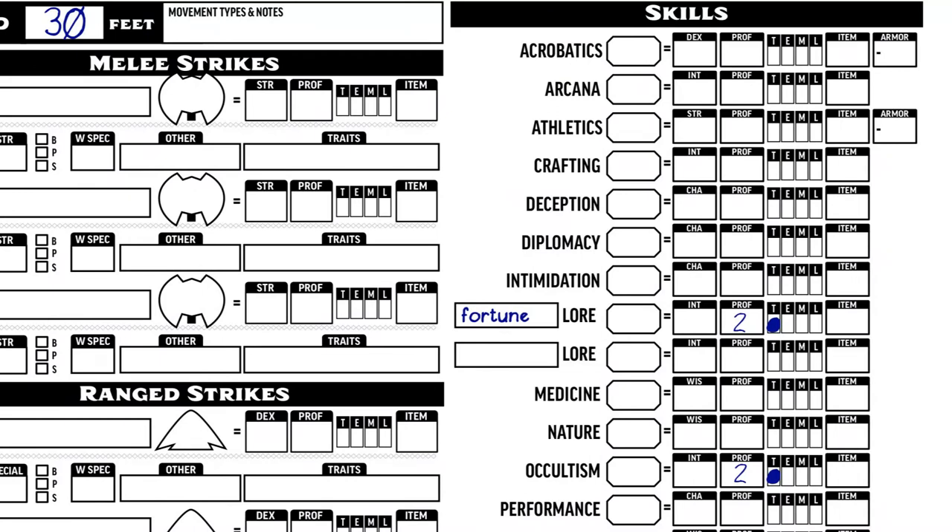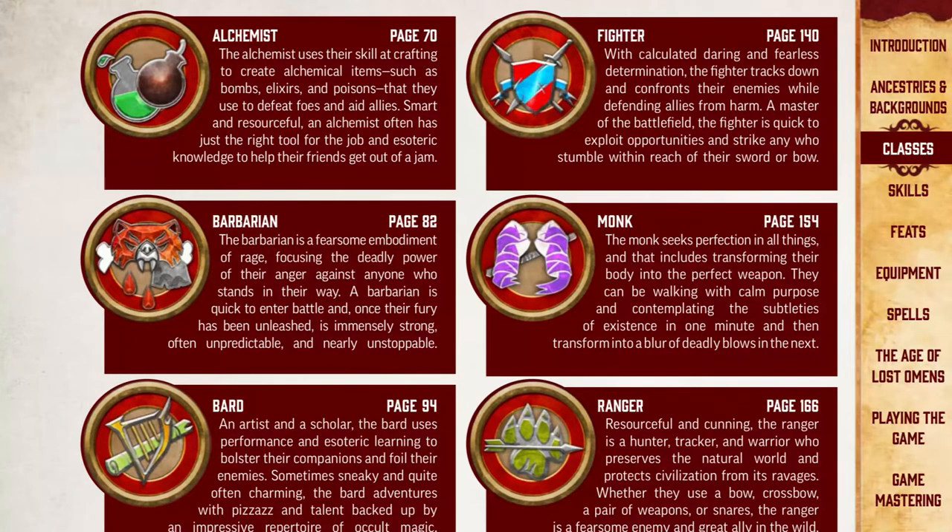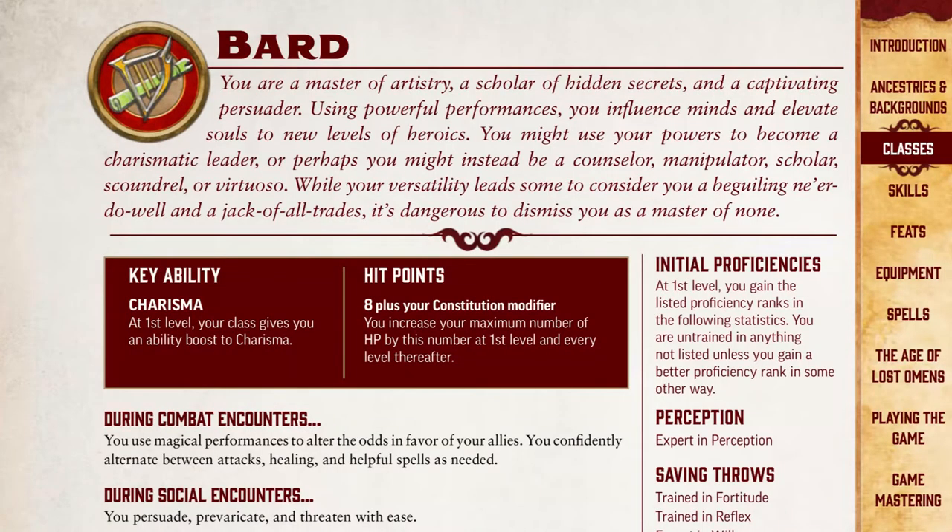Now on to class. Classes are listed on page 69 — there's a description of each class and, more importantly, the page number where you'll find that class. I've already done a quick build for a rogue in 5e, so this time I'll assume my new player chooses a bard, because quick builds can be for magic users too. Bard is page 94, and just like in the ancestry section, there's a list of all the essential information for your character sheet on the right and in the highlighted table at the top.